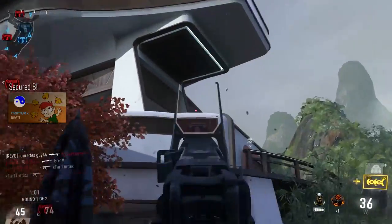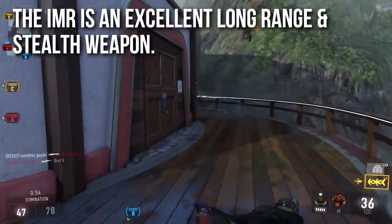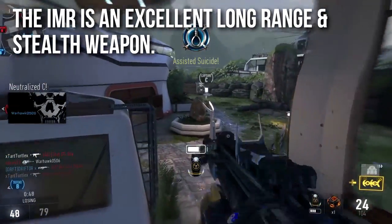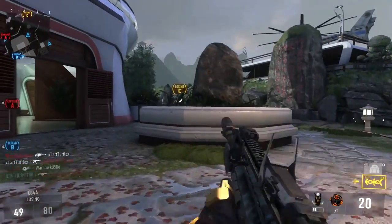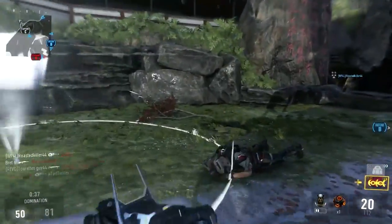I think that the IMR is an excellent long-range weapon and an excellent stealth weapon. This is really not a great close-quarters combat weapon. You can drop somebody in one burst, but if you miss a bullet or if you miss the whole burst, you're kind of screwed. I feel like this is a really, really good assault rifle for long ranges — it outclasses almost everything at long ranges, which is why it was initially so popular at Gamescom and why it's one of the only other weapons you'll ever see a pro player using.